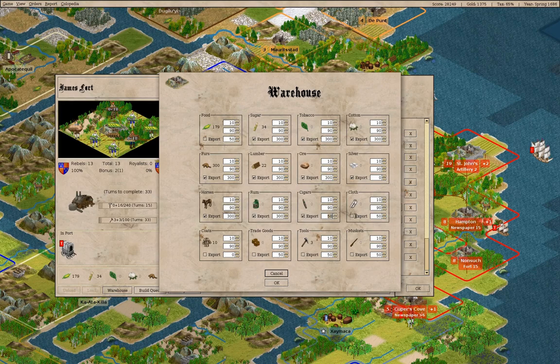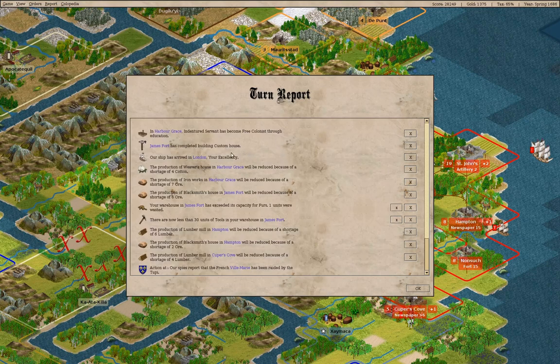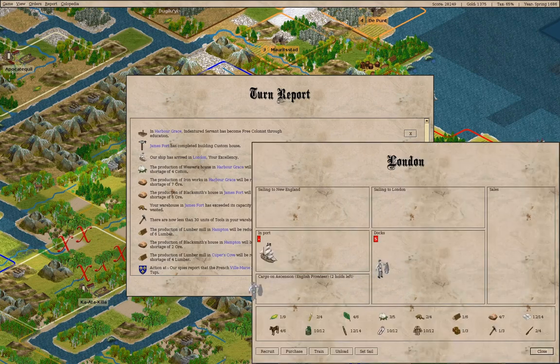I'm setting up the custom house so we can export stuff when we end up with surpluses. Now we won't get warnings about fur being over the limit.